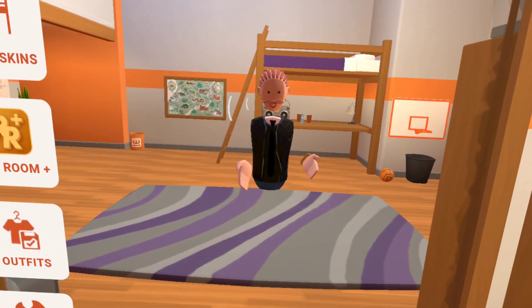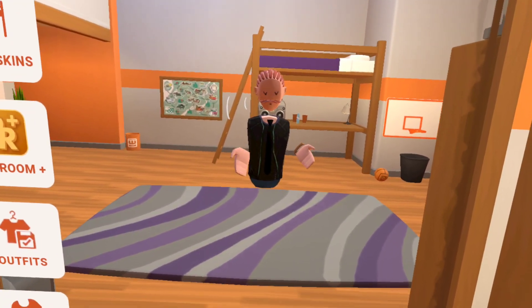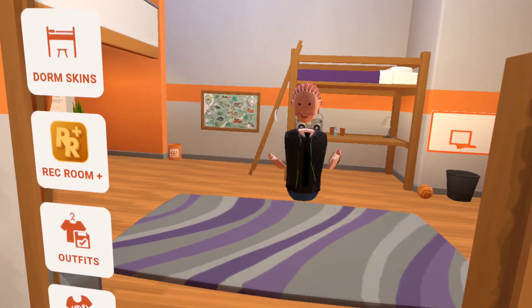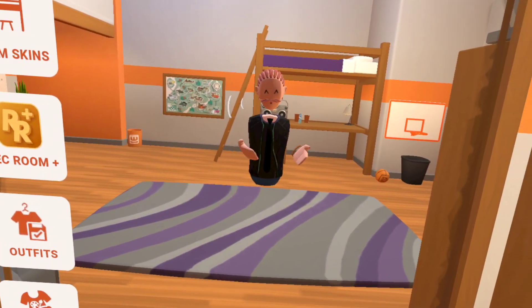Or even go into Rec Room Discord servers for community and go into the promotion section. And pretty much you just want to say, "Hey guys, just published a new map on Rec Room. Just wanted you guys to see the new Rec Room game I have created." And then people will test it out if it's pretty good.